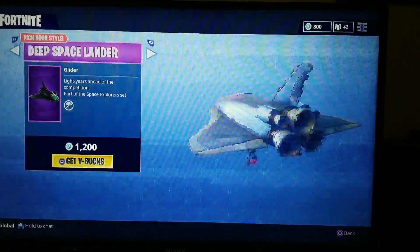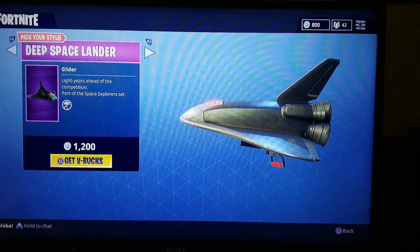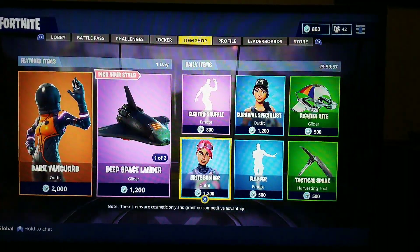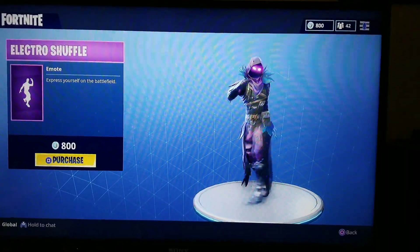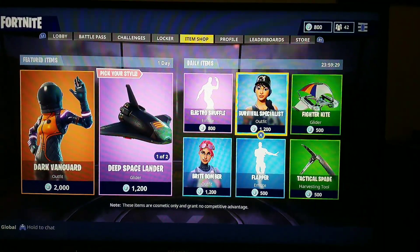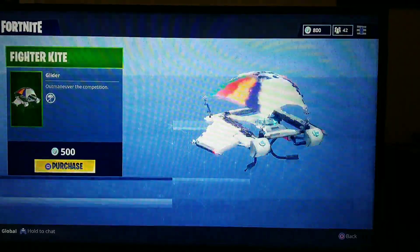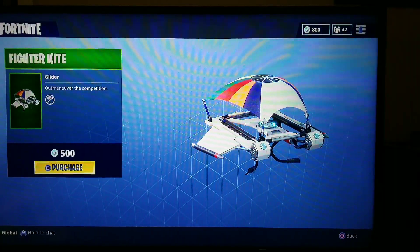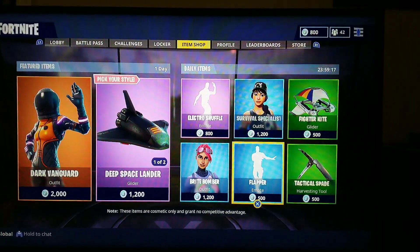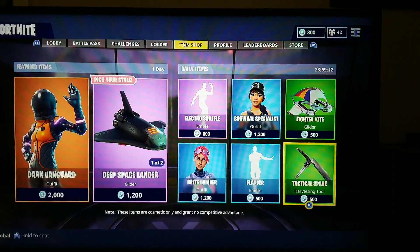But we do have a new glider, might be worth getting, it's pretty cool — the Deep Space Lander — and the Orbital Shuttle. And we have Electro Shuffle back, Survival Specialist, Fighter Kite, the Bright Bomber, Flapper, and the Tactical Spade.